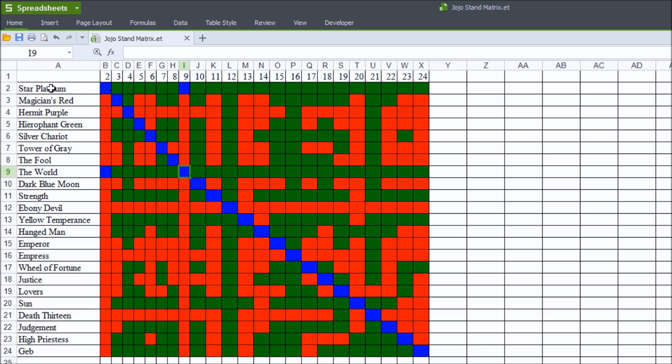The green indicates that the row would beat the column. The red indicates that the row would lose to the column. For example, this square here is green, where the row is Star Platinum and the column is number 3, which corresponds to Magician's Red, and therefore, in my opinion, Star Platinum would beat Magician's Red.